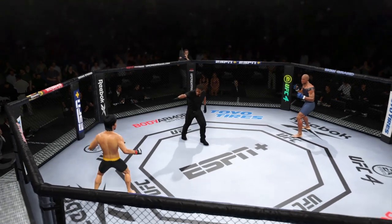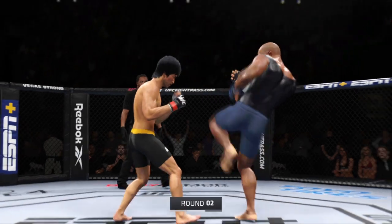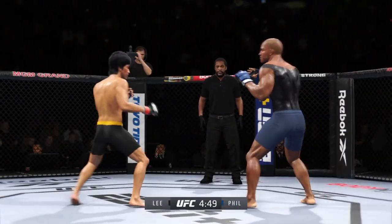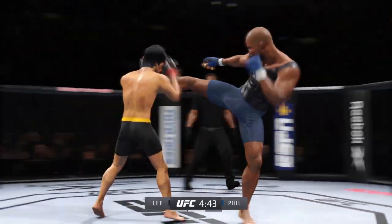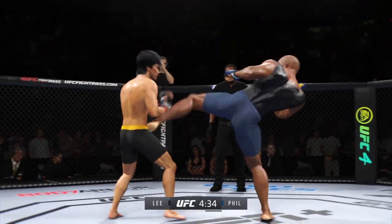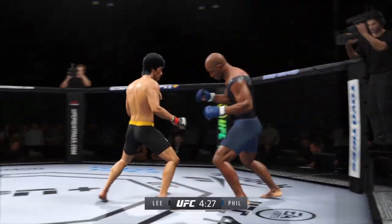All right, here we go as our next round gets underway. His strong leg has so much power that even when he doesn't throw it full throttle, he's able to inflict damage. Even when he feints it, he draws out reactions from his opponents because they don't want to get hit with any more of those kicks. It's a sight to behold. Nice punch there.